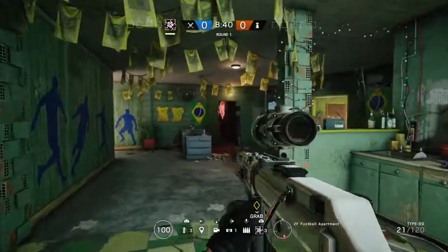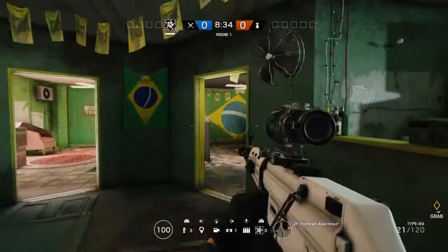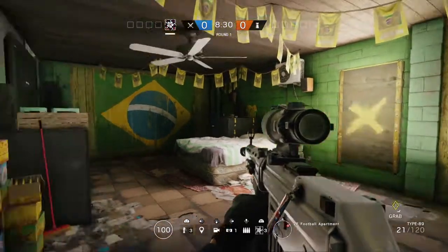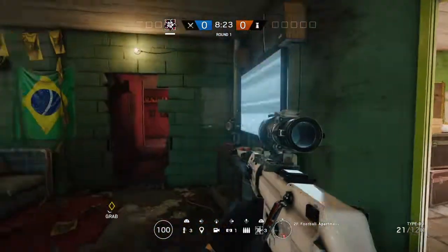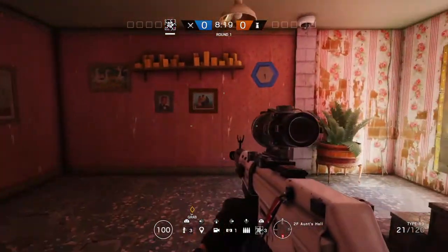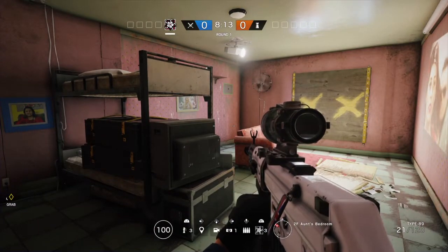Heading back into the central area into the football apartment, which can be a secure area objective. There can also be a bomb location split between football bedroom and next door in football office. And then heading through to the final room on this floor, we've got Ant's bedroom which can be a bomb location in conjunction with Ant's apartment downstairs, and it can also be a hostage location.